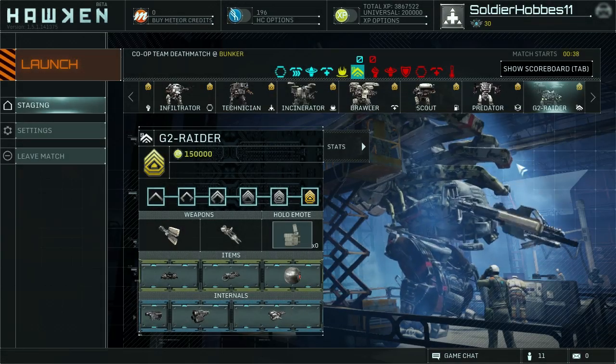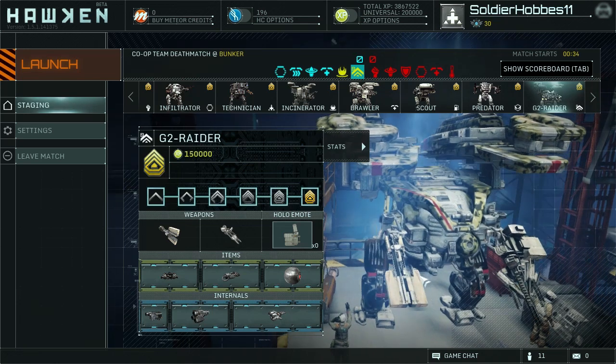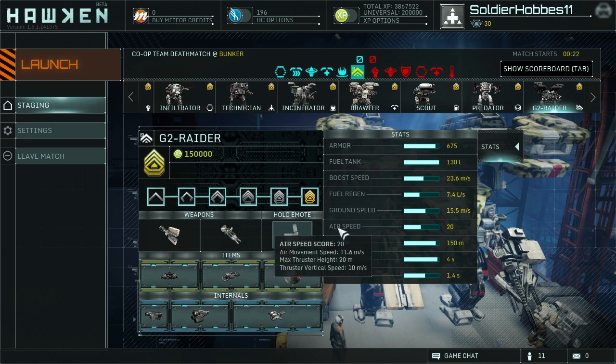Hey Pilots, Hobbs back yet again, this time bringing you the G2 Raider, or as I lovingly like to refer to it, the Fat Raider. I love me some Fat Raider — it's a lot of fun for a G2 mech. However, compared to the G2 Assault, it is a lot more difficult to use. Pause here for the mech stats.